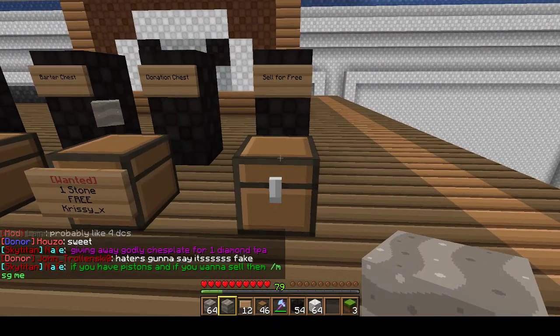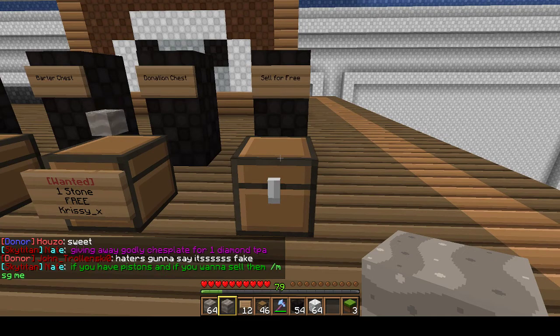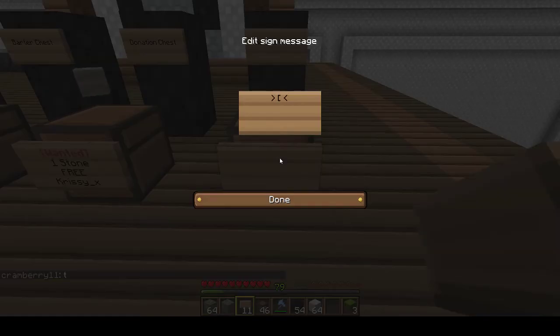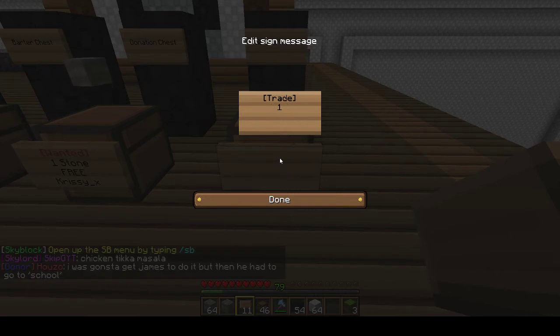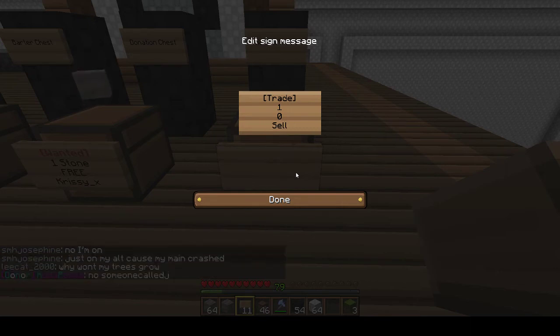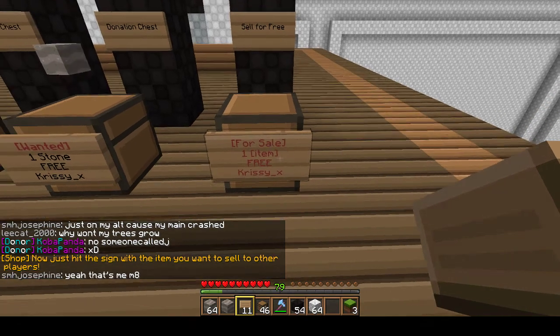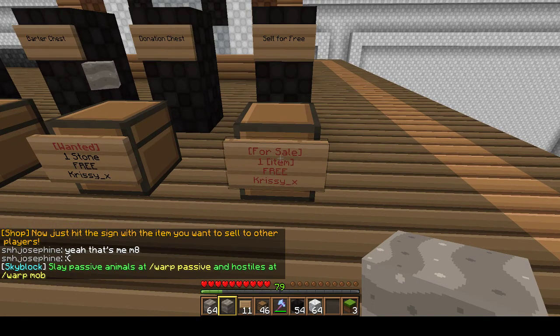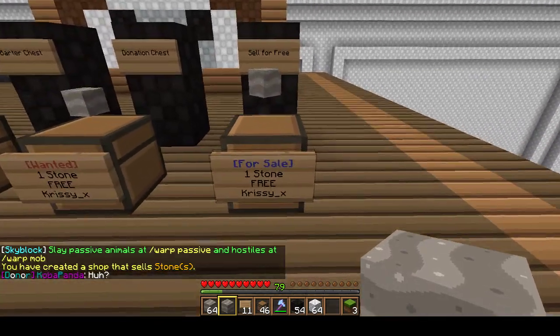The last chest type is a sell-for-free chest, meaning you can have a chest where you dump items you don't want and people can come and take them at will. Do the same as all the other chests. Put one because we want to give away one stone, and at the bottom put zero because we don't want people to pay us — we want to give it away. Make sure you have 'sell' at the bottom so we know we're giving away the item. Press done. People can come and take a stone for nothing — right-click and it's set up.